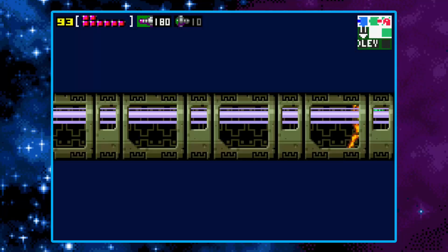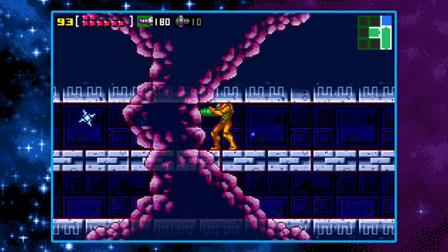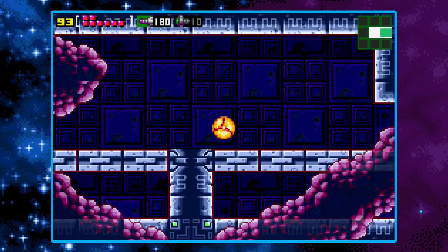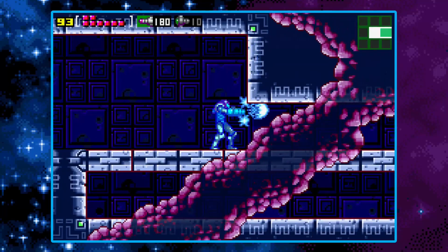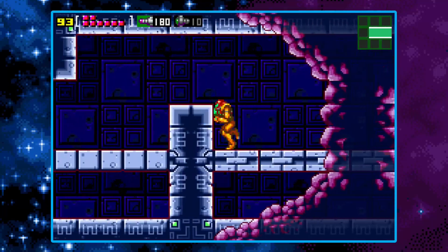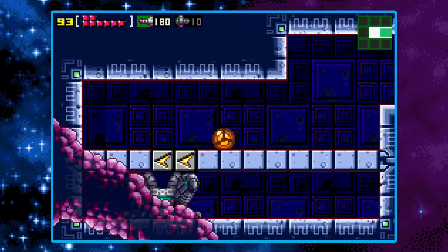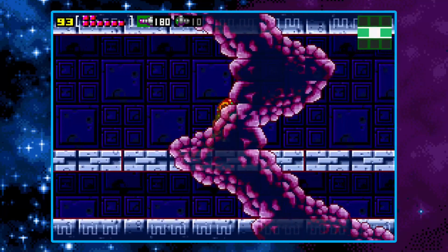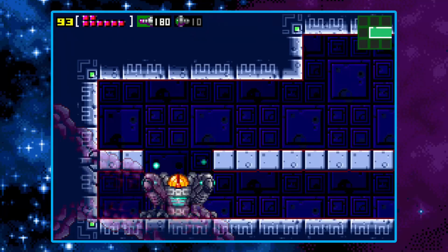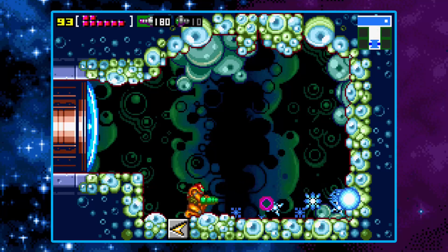If we head this way now, we have a passageway that goes behind the elevator, interestingly enough, and behind this room right here. I think I know what this room might be able to be used for. Let's open that up — we can't do anything with that just yet. Let's start shine sparking all the way across here, break that open and blast ourselves up. Look at that — we just opened up a bunch of new stuff. We're going to have to check all that out.